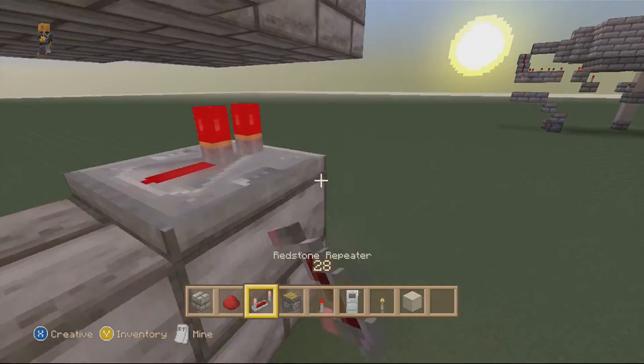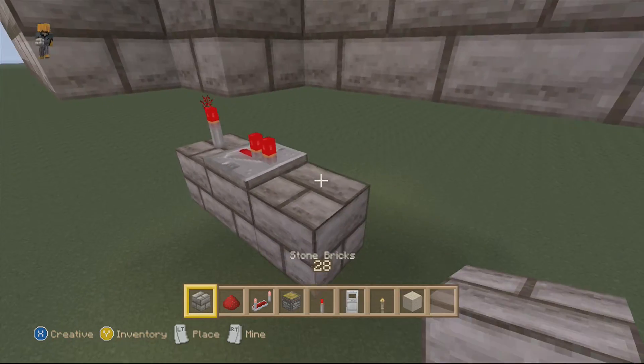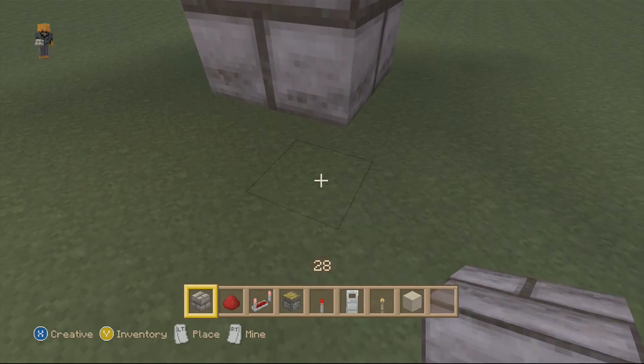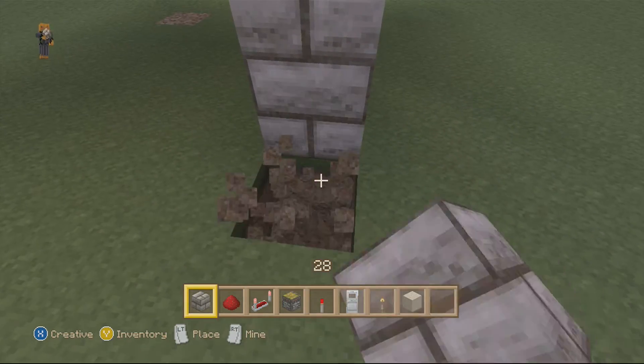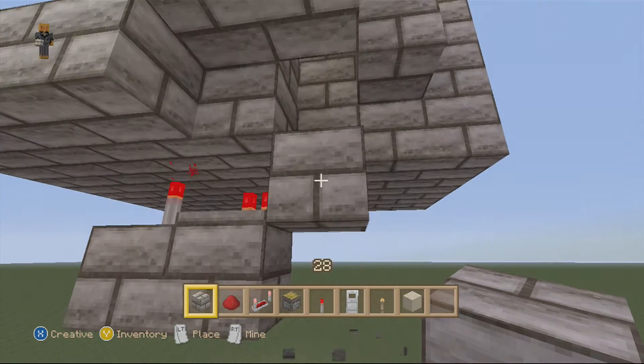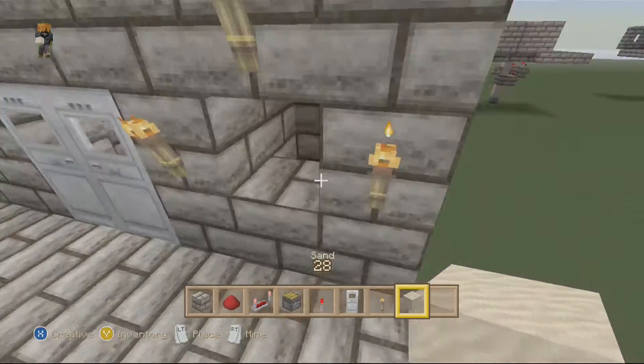So you want to build out like that, place a torch and a repeater right here where the sand will fall. Now you want to count 5 sand blocks — 1, 2, 3, 4, 5 — and then the last block will be right there. Destroy that, because that is where your sand will be.